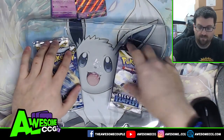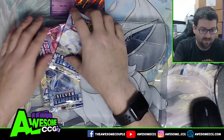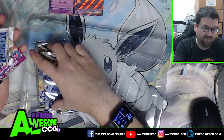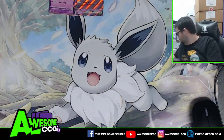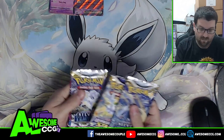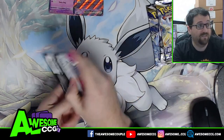We've got ourselves four packs: two Silver Tempest, one Brilliant Stars, and one Fusion Strike. We'll open the Fusion Strike first.